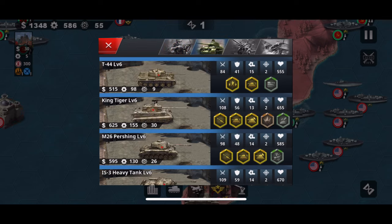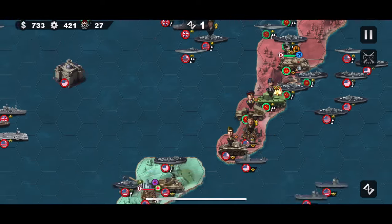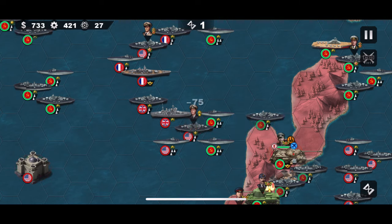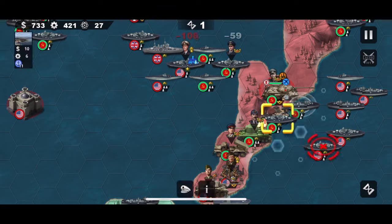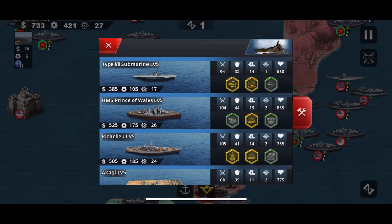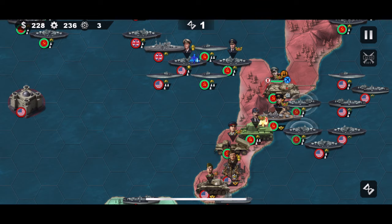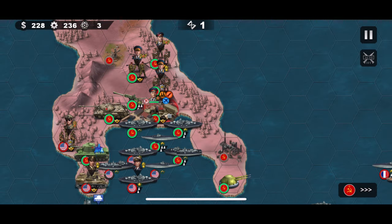I put Guderian down here because I'm going to be using him to take the lands down at the bottom. I use the subs and donate to attack this middle fleet, and I spend my money on putting the elite force down.